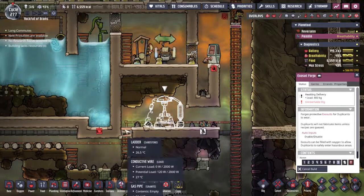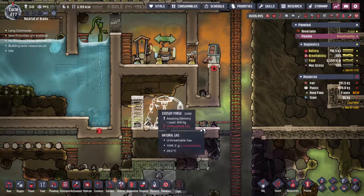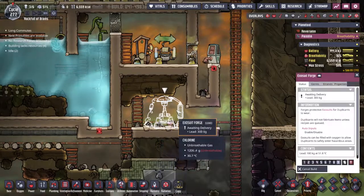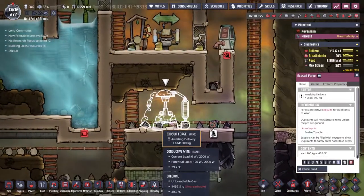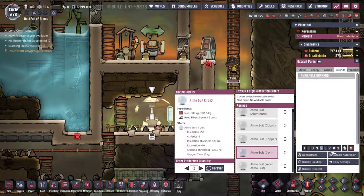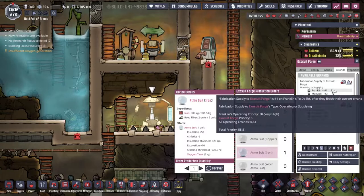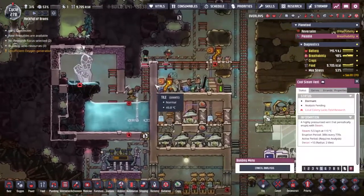The next thing that needs to happen is this exosuit forge really needs to be built. What do you mean unreachable dig? Okay, there must be some problems — this will probably help. Is it the case that we just couldn't reach the top? Everybody's doing stuff, this is good, but nothing got dug out above though. Okay, exosuit forge — nice, we can build an iron one. Let's just leave that as an errand to be done. Franklin's probably going to get to it.